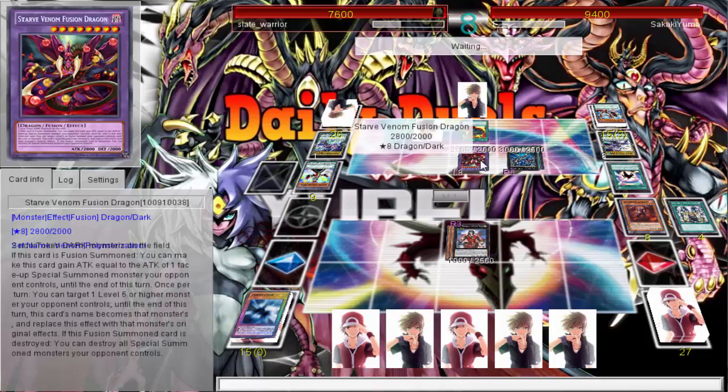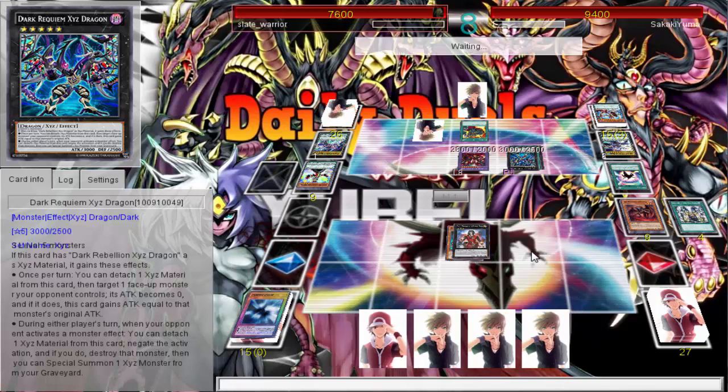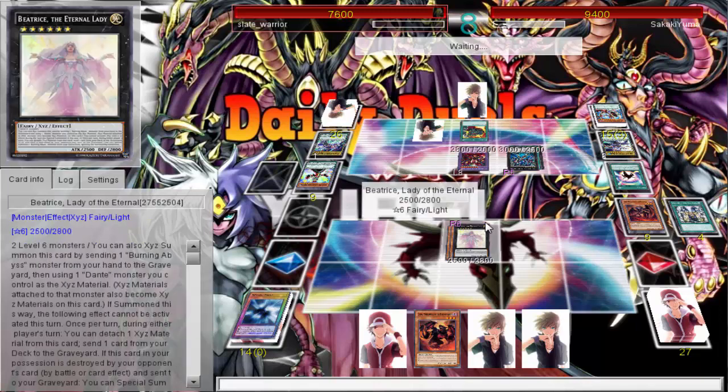She does need to be destroyed by my opponent's card. So I'll crash her into his monster, he'll destroy her, then I grab big Dante. Wait — I thought big Dante had 3500 ATK, but he only has 2800 for some reason. What does big Dante do? He can't be targeted, and when he's destroyed you pick a card from your opponent's hand at random. During your player's turn you can pitch a Burning Abyss monster to draw a card. So make chain link one Beatrice, chain link two Dante, and chain link three Seer — that way Dark Requiem can negate Seer if he wants.